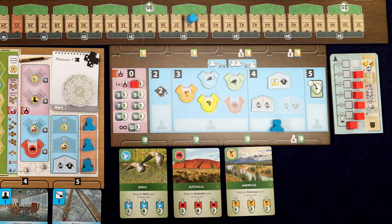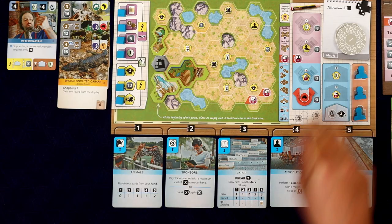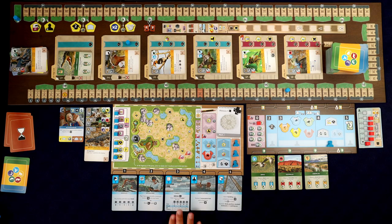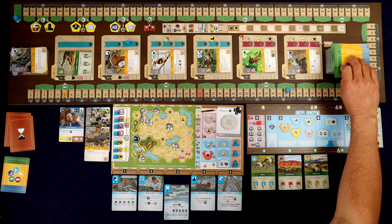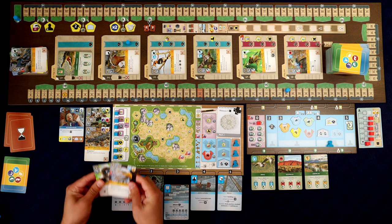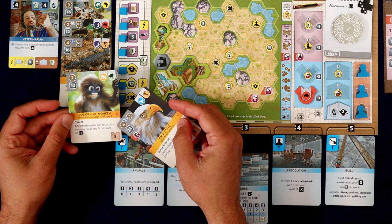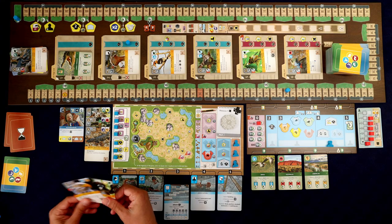We've got one more turn this round and we only have two bucks. I don't have too much I can do right now, so I think I'm just gonna draw a couple cards - I can draw two and keep one. This bald eagle - gotta like him. Look at this monkey, he's so cute. We'll keep the bald eagle.